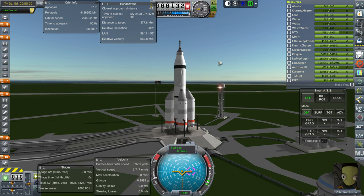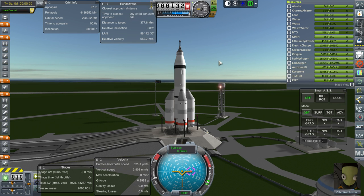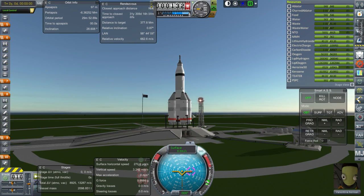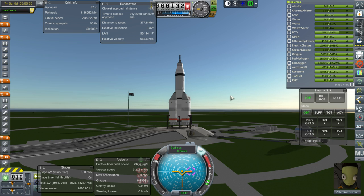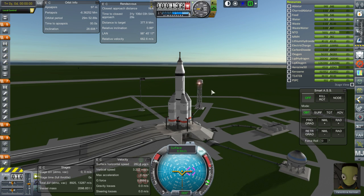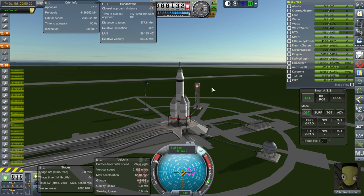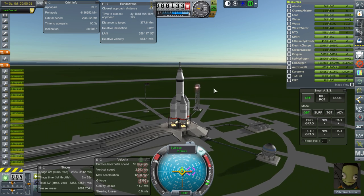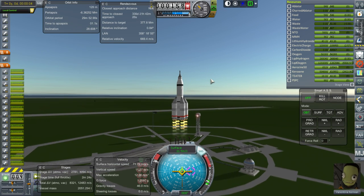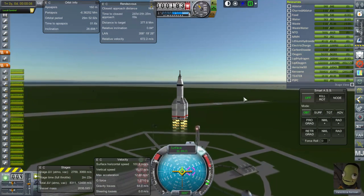So here we are, lined up with the moon, 2,100 tons on the launch pad. Valentina is our Kerbal. Throttle is up, SAS is on. The boosters will ignite first; the core does not ignite until we are underway, though I'll want to ignite the core before we let go of the boosters. Ignition. And launch — we're going. Valentina is off to the moon.